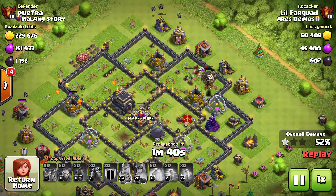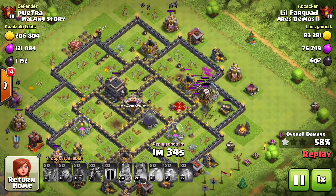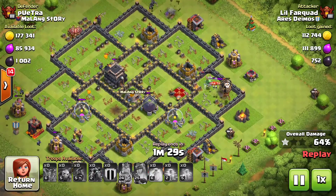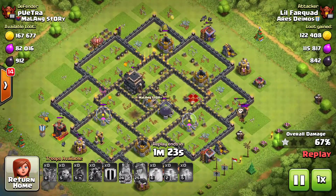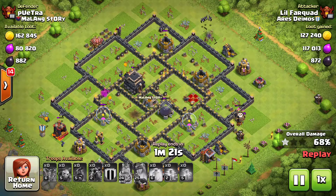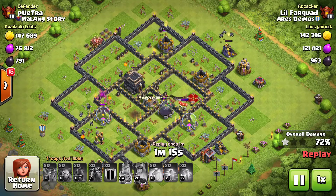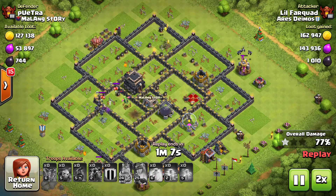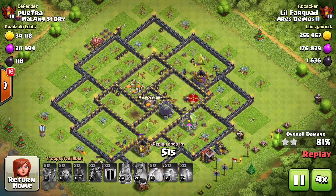The hog is supposed to be used to draw clan castle troops, but whenever you're centered like that there's not much I can do — it is what it is. Sometimes you just use it for cleanup, which is kind of what I did in this case. The skellies and baby dragon took out all my balloons, but I'm still going to get three stars. And there goes the baby dragon — skellies are gone — now it's just cleanup.